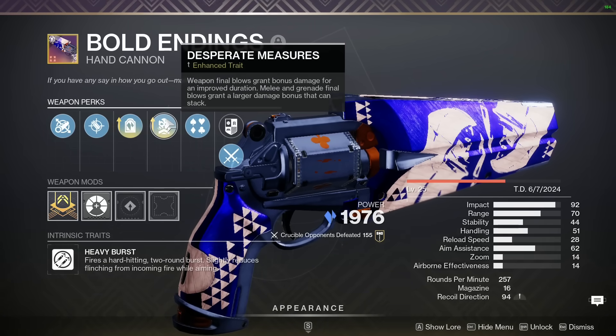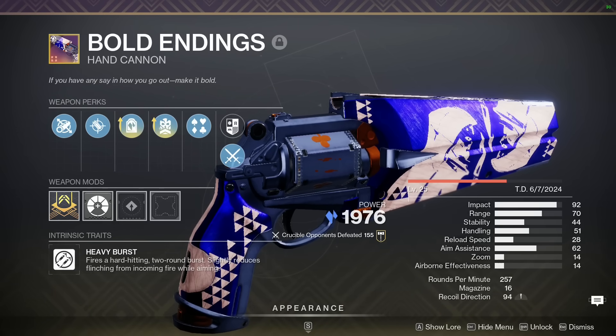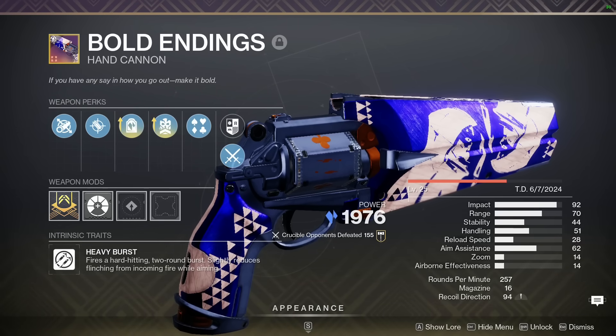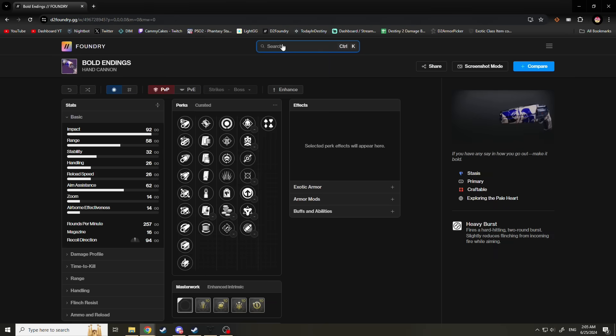Then Desperate Measures tips just enough damage to where I can start 2-bursting if I get a melee kill or something like that, which does come up often on Shadebinder. And then with the Prism kit, you do have deadly grenades, whereas if I was playing Stasis Hunter, my grenades probably wouldn't get the job done for the actual final blow.